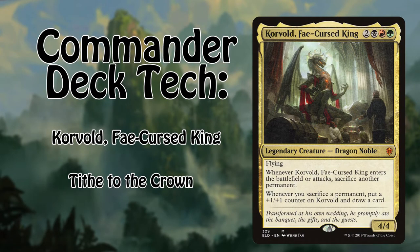Hello Planeswalkers, Tyler here, and in honor of this scary month of October I'm bringing you a terrifying deck tech. On today's chopping block we have the king-turned-dragon Corvold, a 4/4 flying dragon noble for two black, red, green. The cursed king demands that you sacrifice a permanent when he both enters the battlefield and attacks. Whenever you sacrifice a permanent you get to draw a card and Corvold gets a +1/+1 counter. Corvold operates under a very simple strategy: consume your board, get big, and swing in for massive damage.